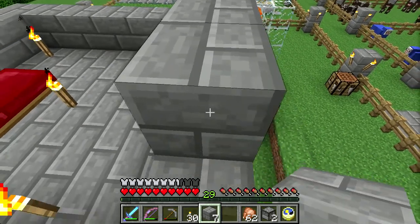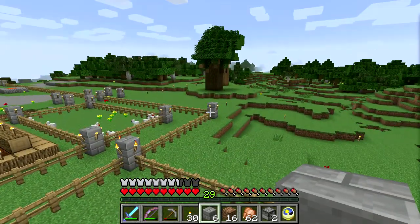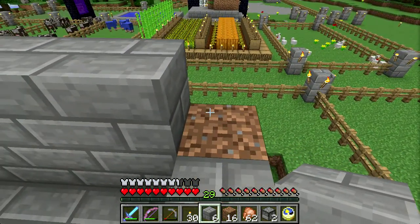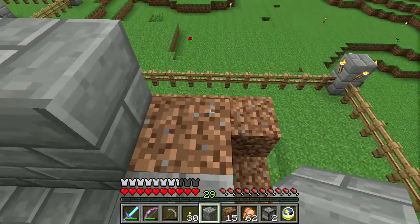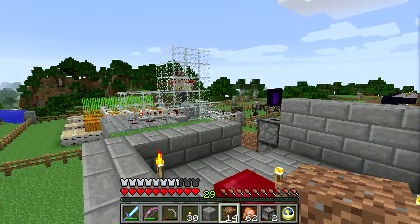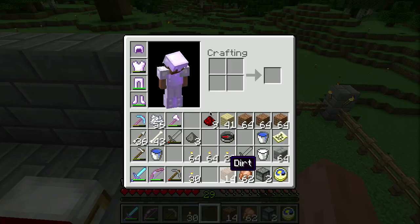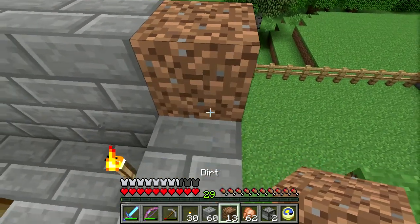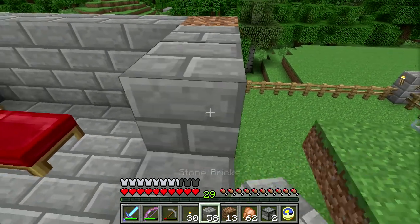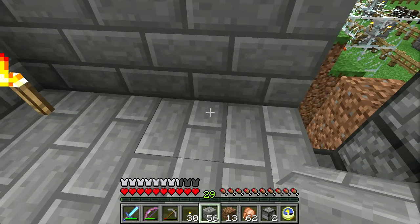I'll probably need to get some wood for the signs, but wood is not a problem. That's my little tree farm — I have some trees planted and I've been playing around with large trees. With this axe it goes pretty quickly. We have all the wood we need. We'll get more bricks and rush back to the automated smelting system to get more stone and make more stone bricks.